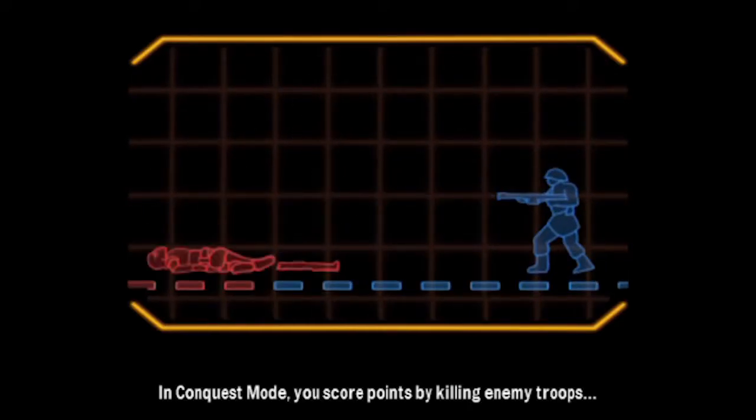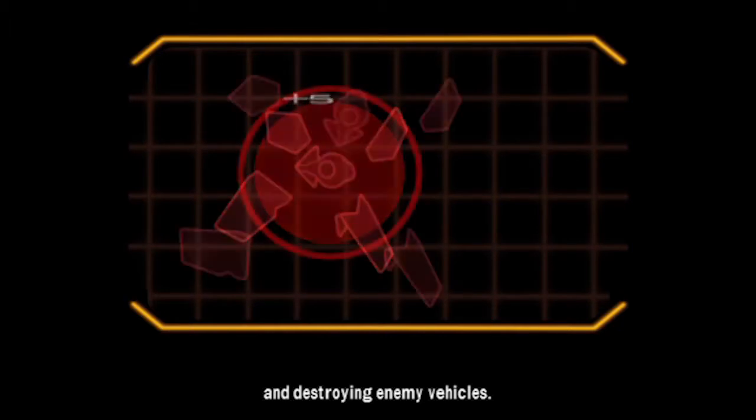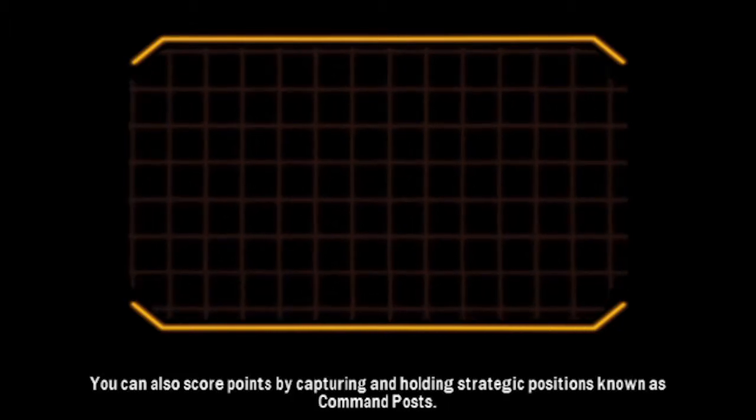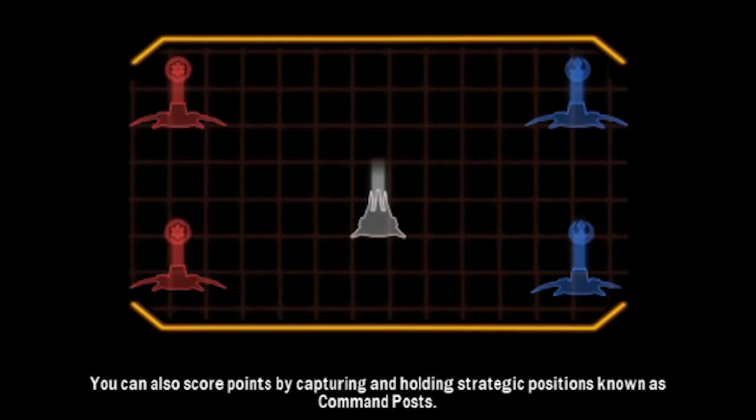In Conquest Mode, you score points by killing enemy troops and destroying enemy vehicles. You can also score points by capturing and holding strategic positions, known as Command Posts.